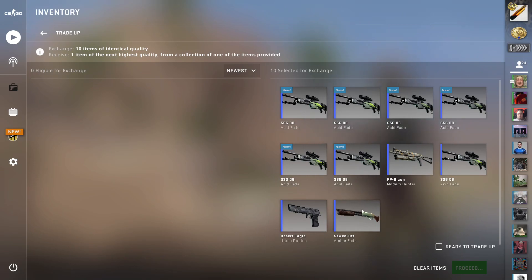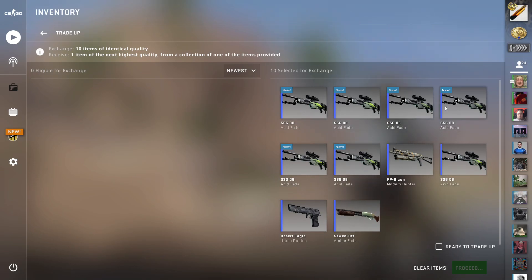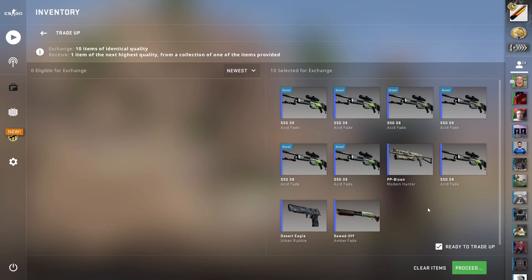20% for the Red Quartz, 70% for the Nitro. Here goes nothing.